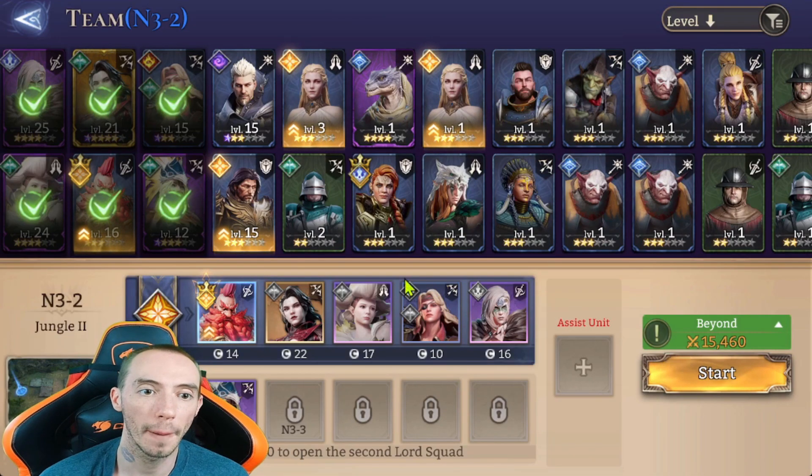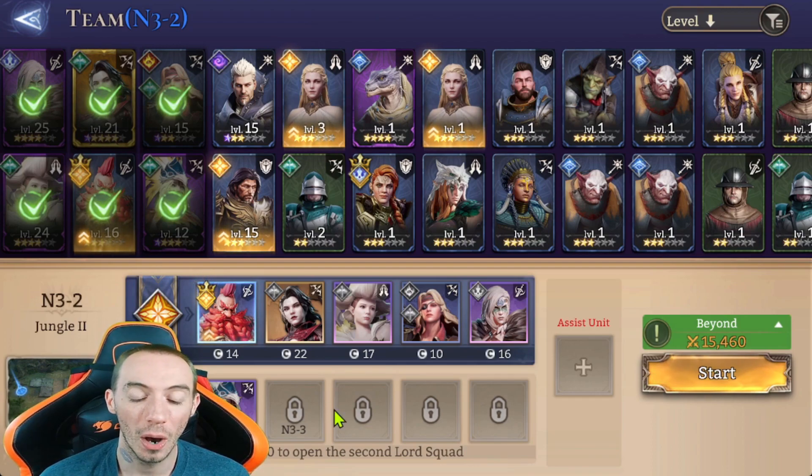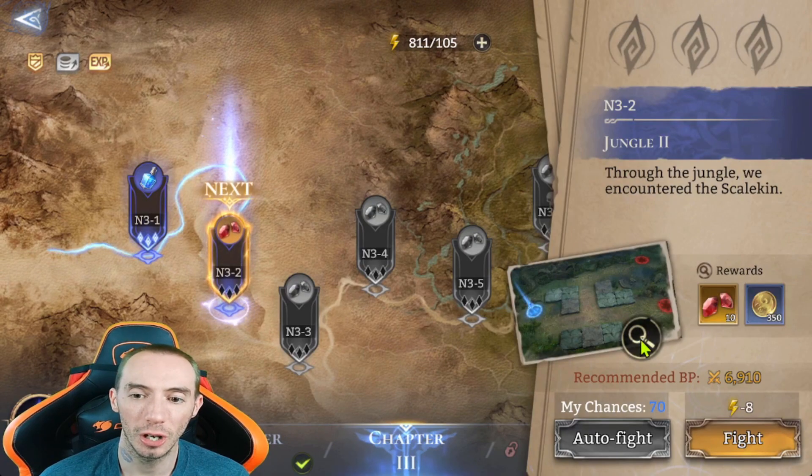An important tip for building your team: as you get through campaign missions you'll unlock additional slots for your second squad, letting you bring more characters into battle. You don't actually have to use a specific hero in the battle for them to get XP — you just have to complete it. So if you have a weak character you want to level up, you can just throw them in with your other team.